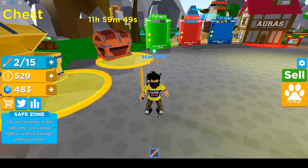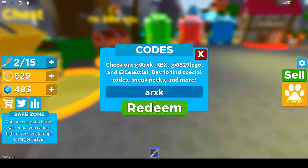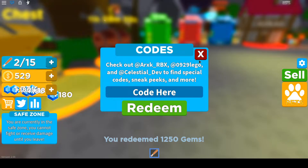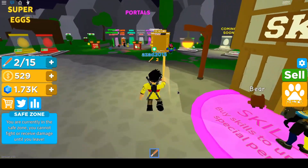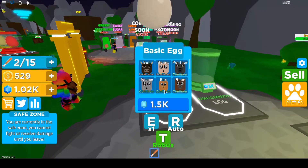Here's another code — the code is 'ARXK' and this is going to give you some gems. I don't know the exact amount, but that's a pretty good amount of gems we got. Now let's buy one pet and see if we can get some multiplier because I need more gems.